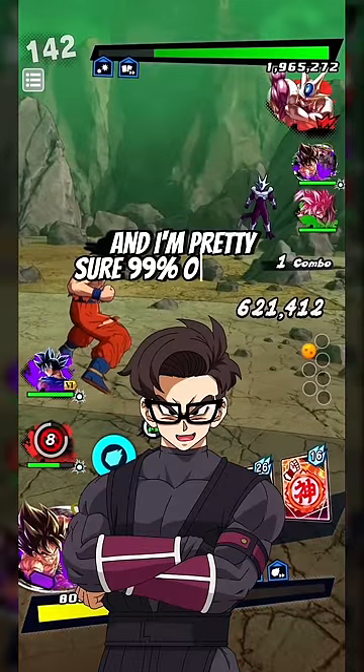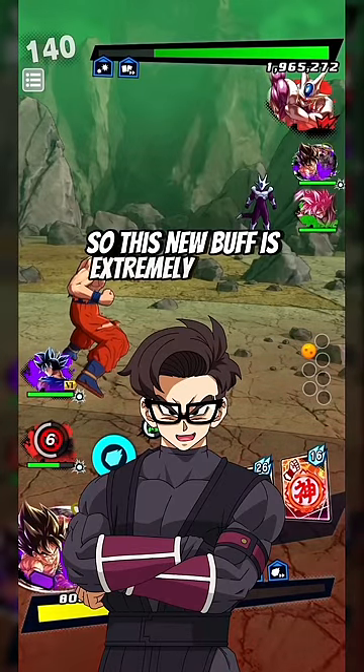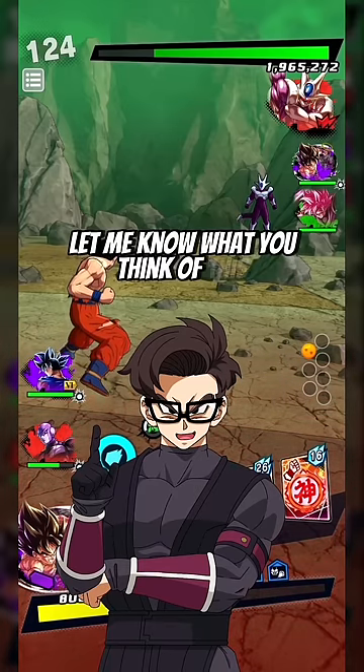I'm pretty sure 99% of players use their rush at close range, so this new buff is extremely useless unless you have another endurance character. I think this is a glitch, but who knows? Let me know what you think in the comments.